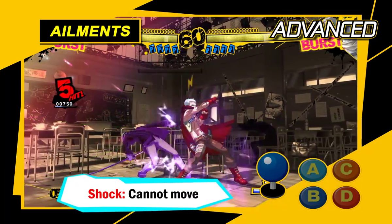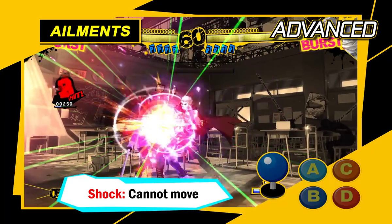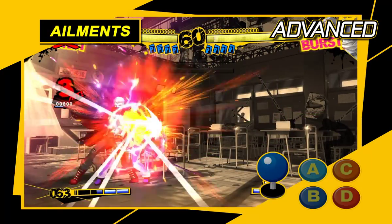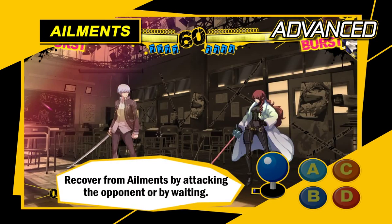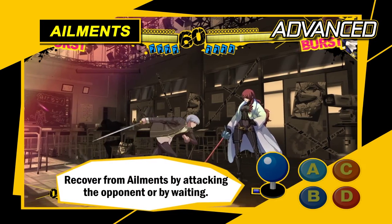Several opponents such as Akihiko can inflict the shock ailment — be on guard. You recover from ailments by attacking the opponent or by letting some time pass. Remember each ailment's effect and stay calm when affected.